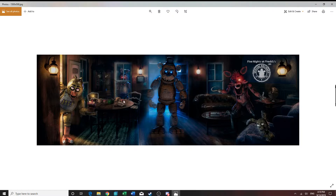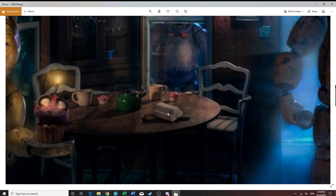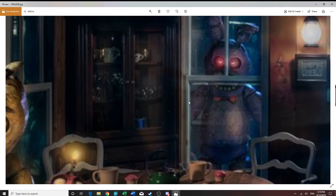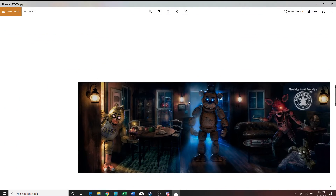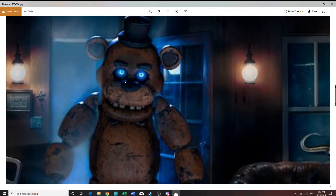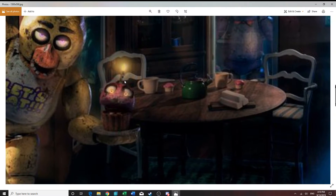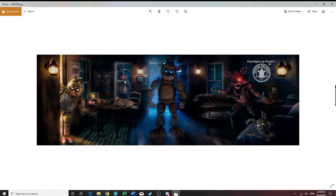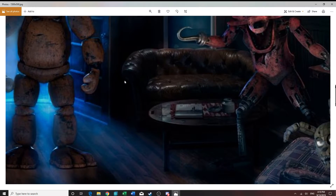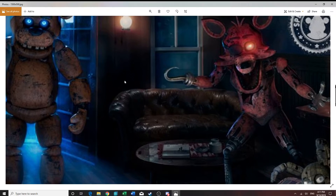It looks like a really nice room. We can see details: two cupcakes, a teapot, two cups, and what looks like exotic butters. The eyes of these animatronics are really interesting — Plush Trap is normal, Bonnie's are red, Freddy's are blue, Foxy's are red, and Chica's are purple. The cupcake has no teeth and has yellow eyes, so I think it might be something that can kill you.